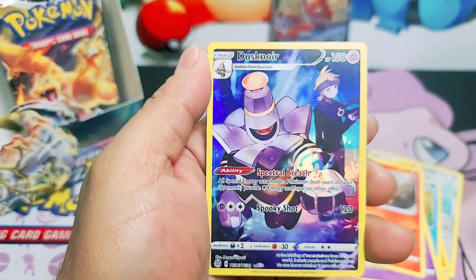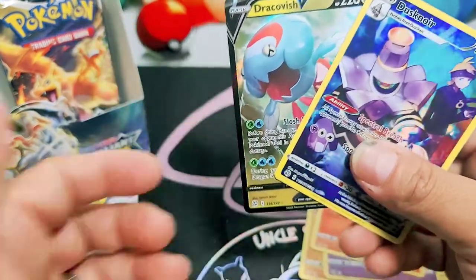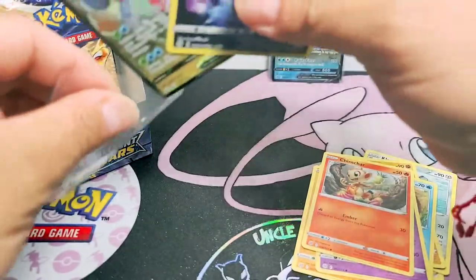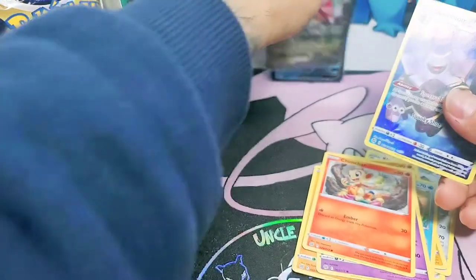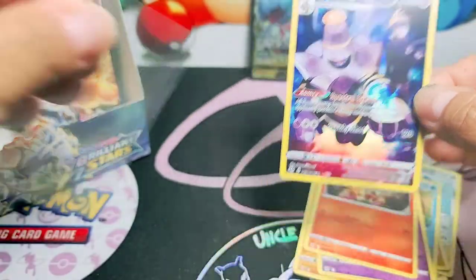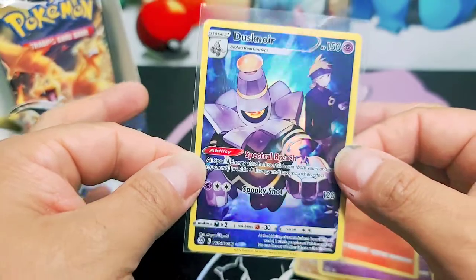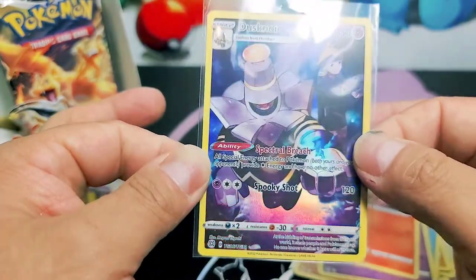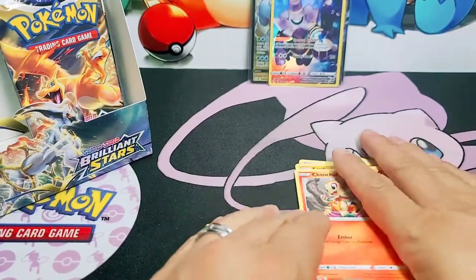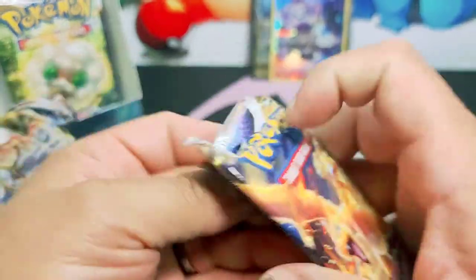Look at this - another one! It just keeps giving. Let's go. Dracovish - double hit! I think that's our third double hit guys. Yes - part of the subset. These cards are beautiful. I'm thinking we should have bought two booster boxes. These are phenomenal cards, they're nice. I love those cards. But this set is just amazing.